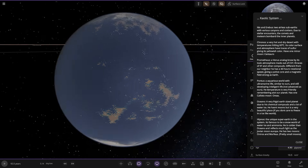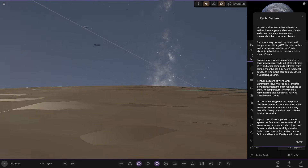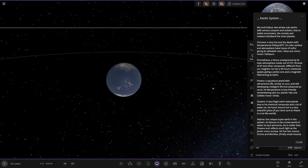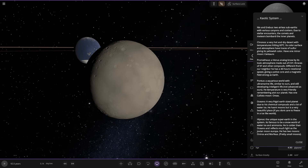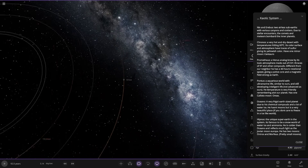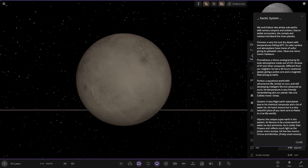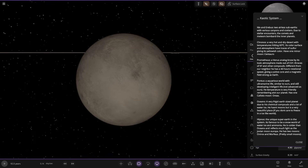Pontus has one Callisto moon, Aureus — not much to see there, just a cratered world as you'd expect. Moving on to Oshino: a frigid Earth-sized planet, due to its chemical compounds and a lot of water ice. It has no moons, but it's a very beautiful place if you don't mind freezing — a frozen world.